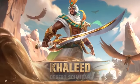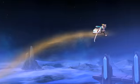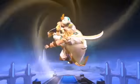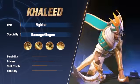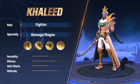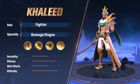Hi everyone! Welcome back to another episode of Hero Spotlight. This week we are bringing you the Desert Scimitar Khalid, who will be available for pre-order on July 31st. And on August 7th, Khalid will join us on the battlefield, possessing the power to command sand.